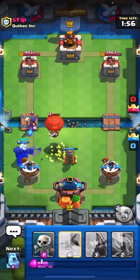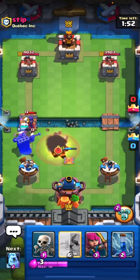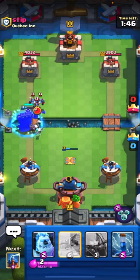We're going to place that Fireball to push it away, and the Expo — I mean Tesla — can finish that off. Skeleton King has a full charge, so we're going to put Skeletons in front and just do more of those.